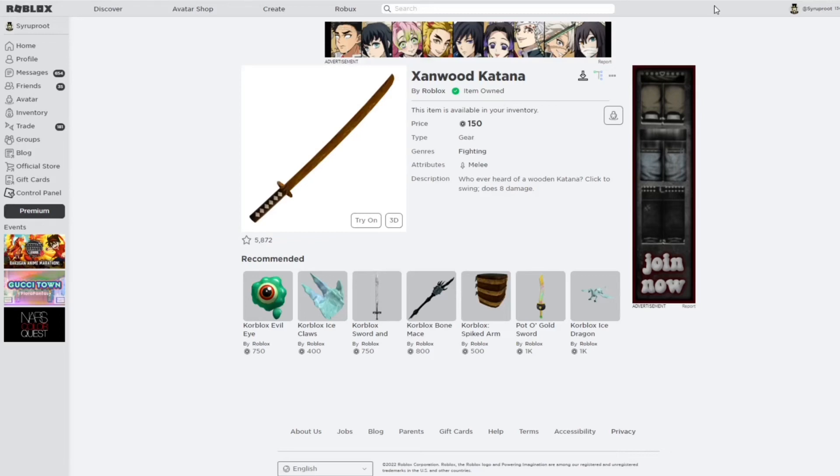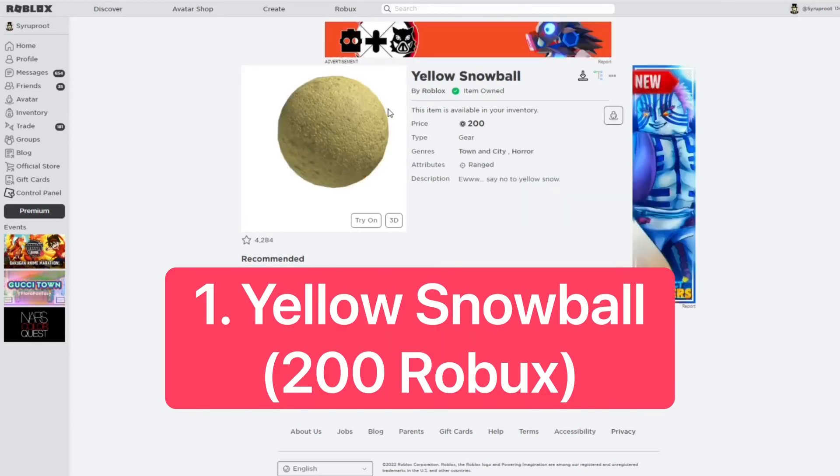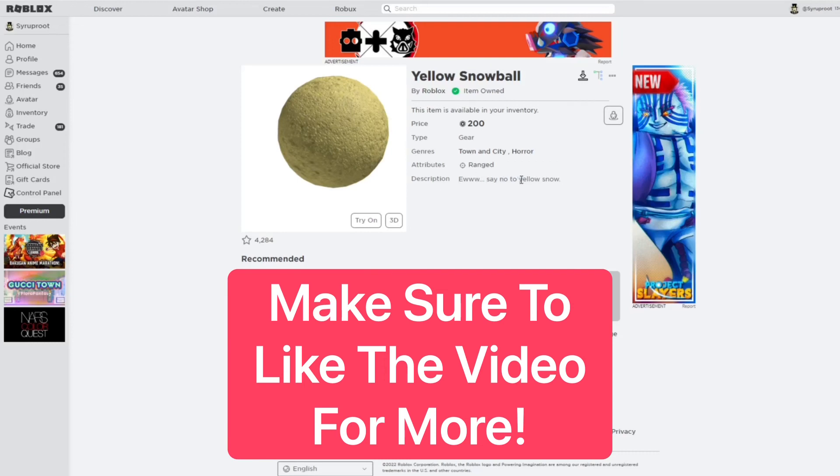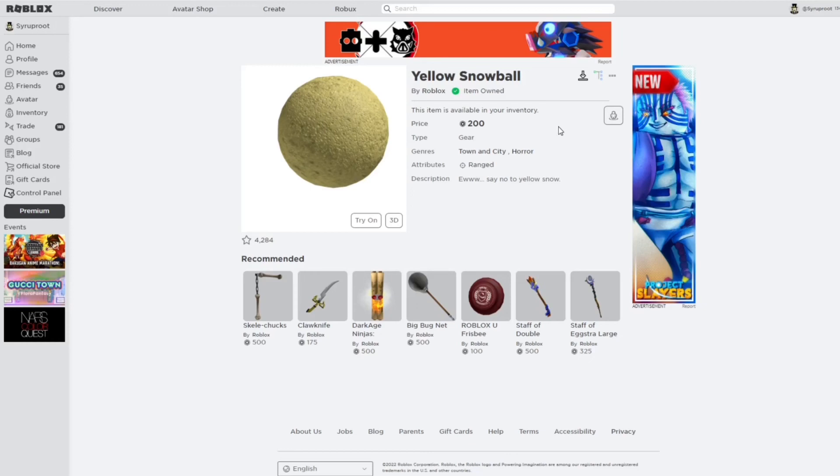For number 1, it's more of a joke gear, but it'd be really funny if this went limited. There's a regular snowball and then there's the Yellow Snowball for 200 Robux — I had to buy this. It literally says 'Say no to yellow snow.' It's just one of the best things you can buy. I think it could go limited — it has that classic look and classic snow material.